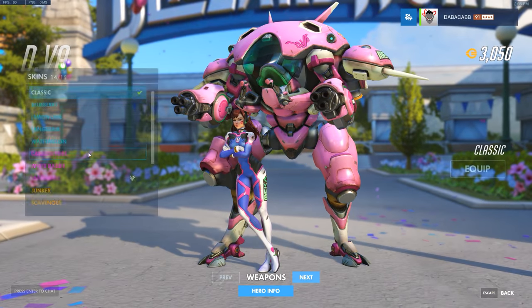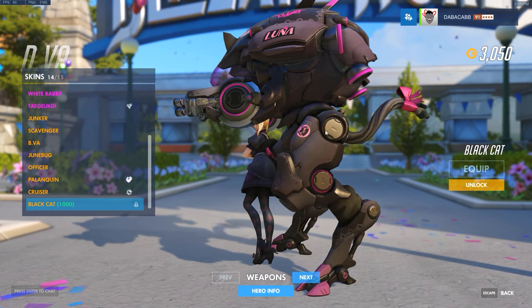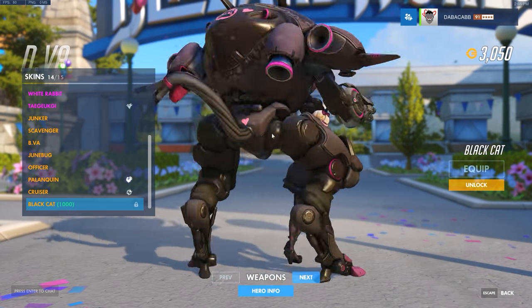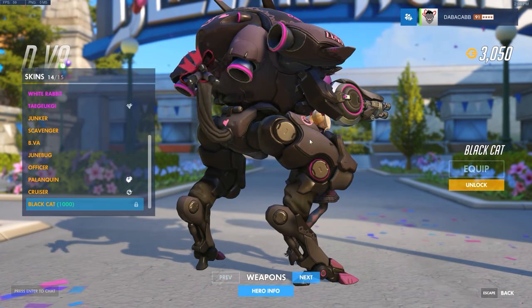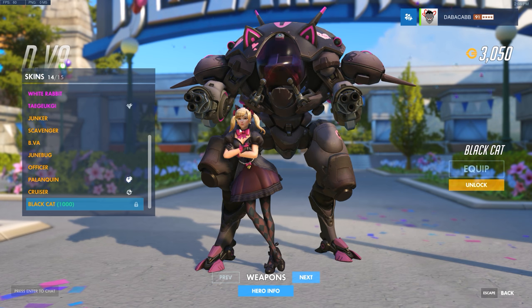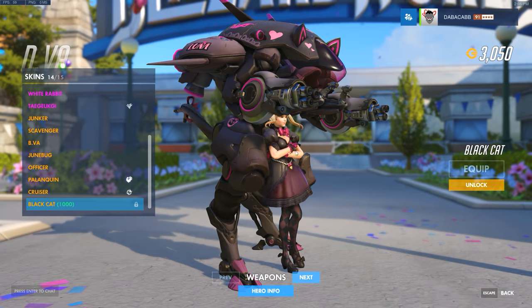D.Va gets this new black cat skin — oh my god — which has a tail, a little floppy tail. That's awesome. This is going to be my prediction for the new most popular piece of artwork inspiration on DeviantArt. Even her pigtails flop around.